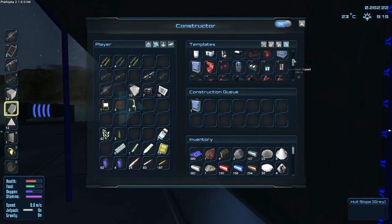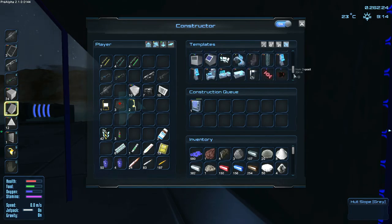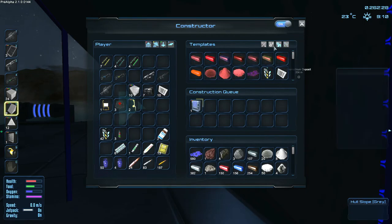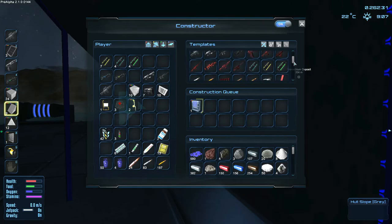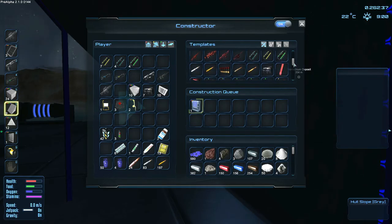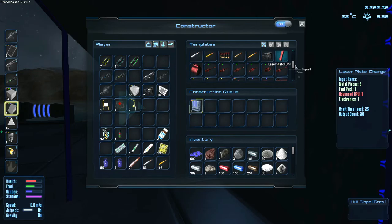Where do we find weapons? Maybe under here. What do we need for repair - fuel pack and metal pieces, that's actually not too bad for remove and repair. People say it's not worth it but I don't think it's that bad.